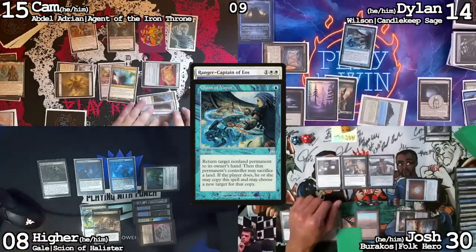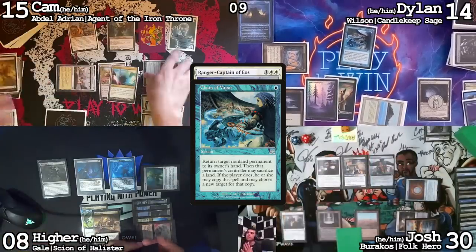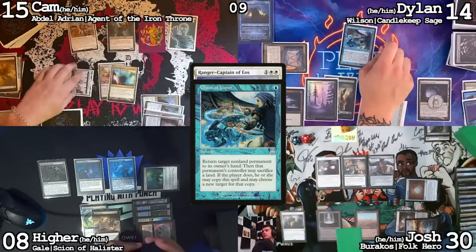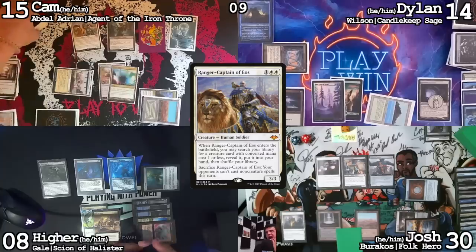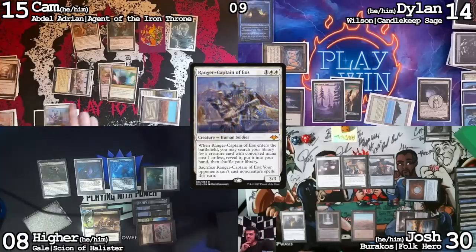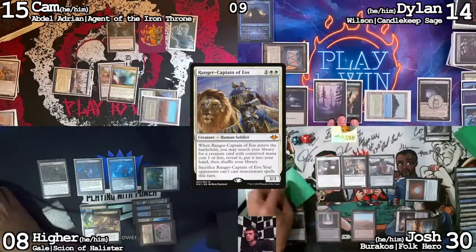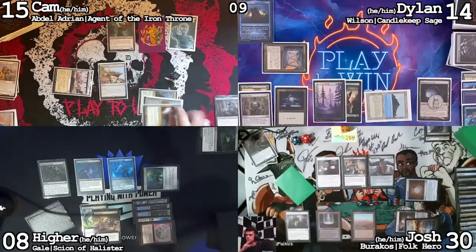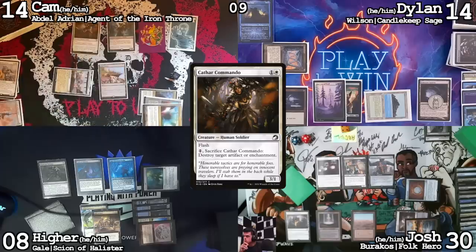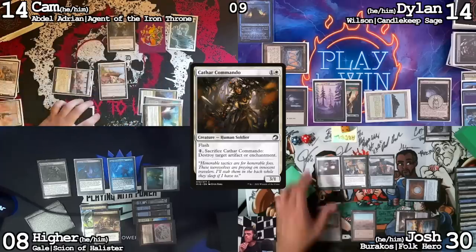Do you want to copy it? Yeah, I'll copy it. I'm going to sacrifice this Plains to copy it and bounce Felwar Stone to my hand. Copy it again — sacrificing Ancient Tomb to return Mana Vault to my hand. Ranger Captain Eos comes into play, go get an Esper Sentinel. Pop the Ranger Captain of Eos — no non-creatures this turn. I still have two colorless floating, use one and go down to 14 to make a white.